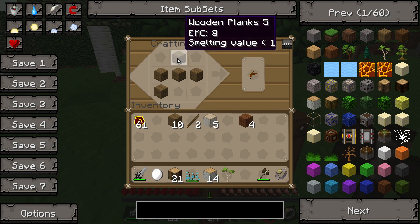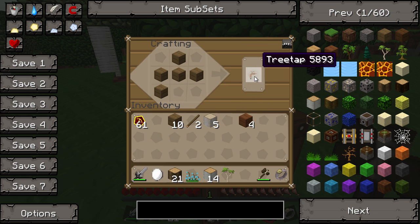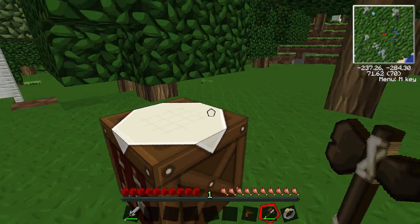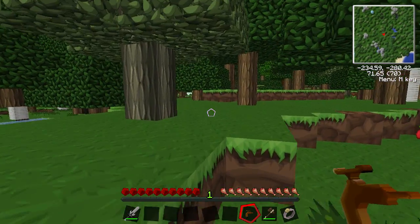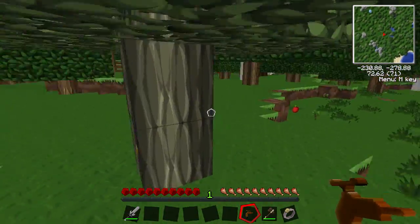Now we'll make ourselves a tree tap. This is in the shape of a tap — it's kind of like an upside down T with a bit on the bottom left that gives you a tree tap. Let's put these things in the main inventory. Find yourself a rubber tree — the best way to identify these is by the little yellow dots on them.